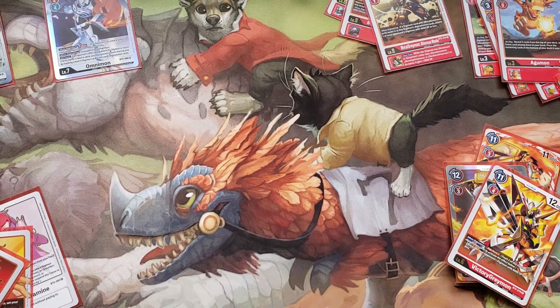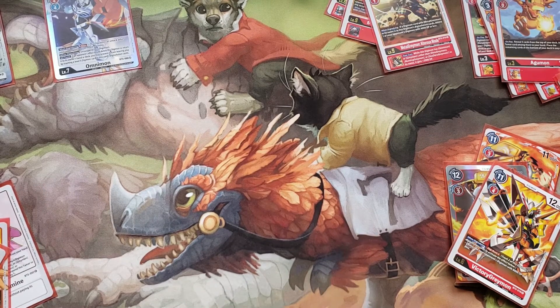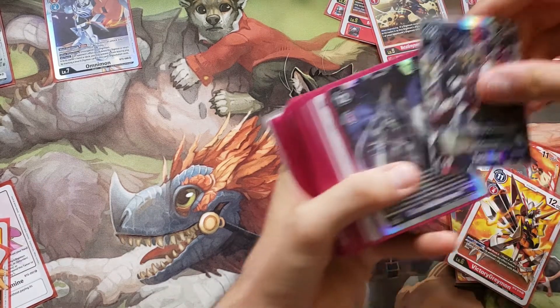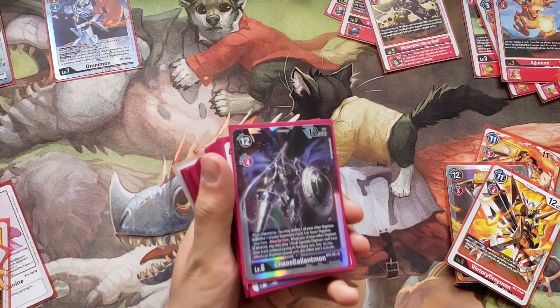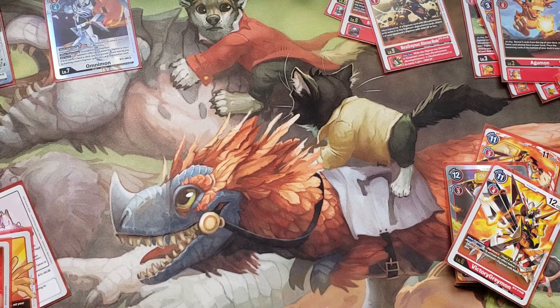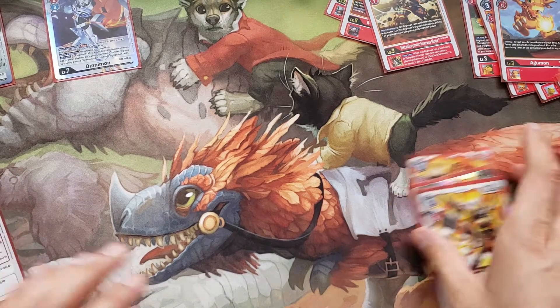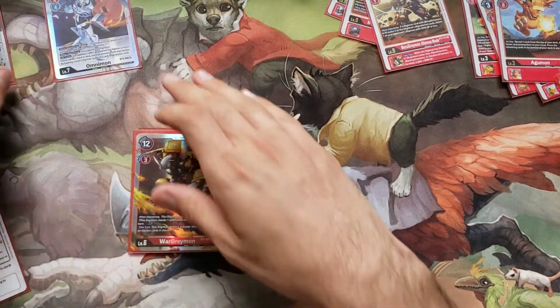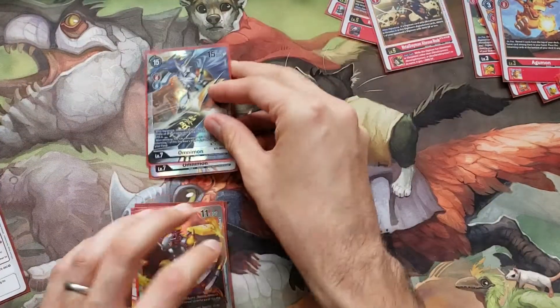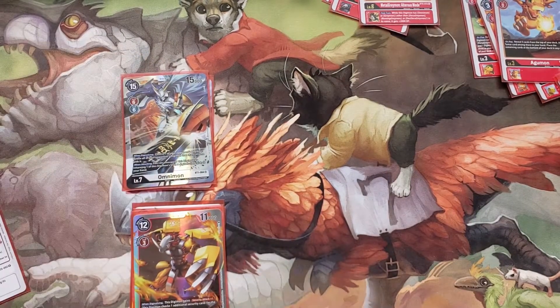I did build a really strong yellow deck, surprisingly, with DP reduction that was able to beat versions of this deck and versions of my Purple Chaos Gallantmon deck multiple times. I might do a profile on that, or I might just wait until I get some more Patamons to make it a little spicier. Thank you guys for watching — like and subscribe. This is Science Trainer Gamer. I might change my name to Science Train — Pokemon Unite didn't have enough characters for Science Trainer so I made it Science Train. Kind of like it.